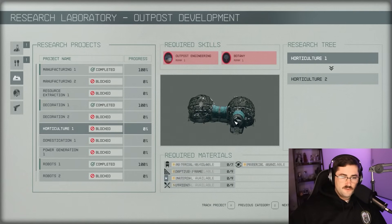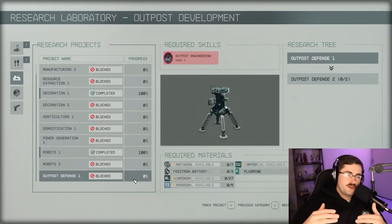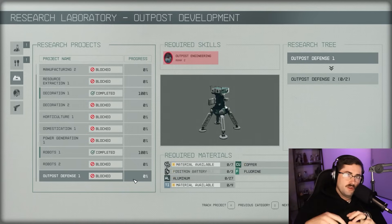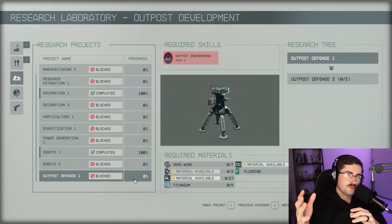That will conclude today's video - hopefully this helped answer some questions and acted as a slight part two to my Outpost 101 video. If you have any questions please leave them down below and I'll try to answer them to the best of my ability. My next Starfield video will be how to get the Star Eagle, which in my opinion is the best pre-fabricated ship in the game - it's class A so anyone can fly it. Thank you all and hope you all have a beautiful night.